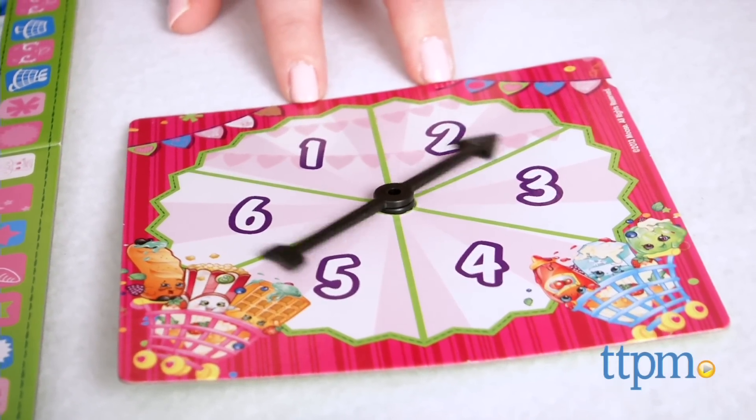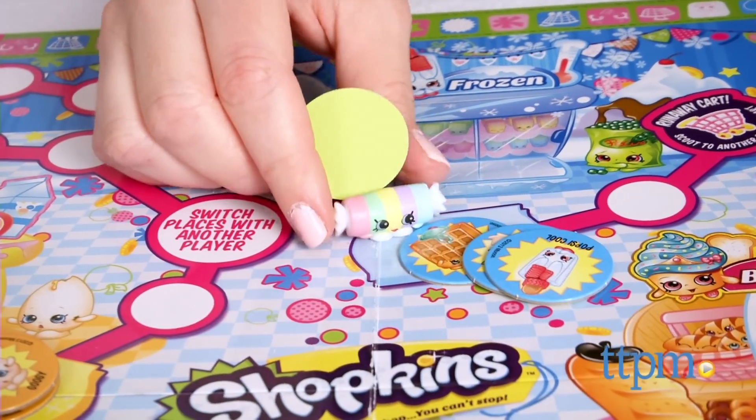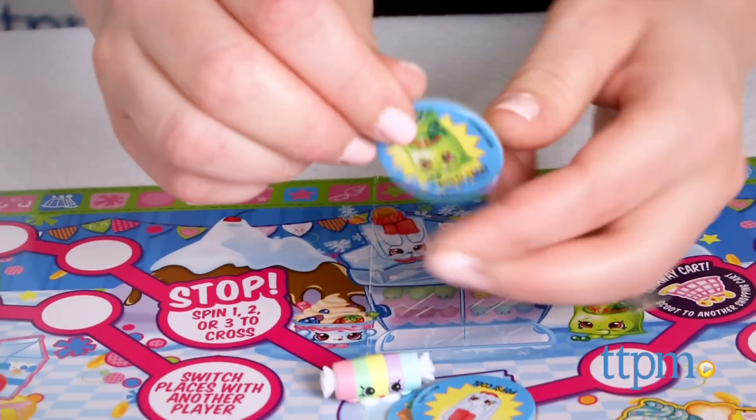As soon as you have all four Shopkins color tokens, make your way toward the start/finish space. The instructions don't say if you need to land on this space by exact count, so feel free to make up house rules about that.